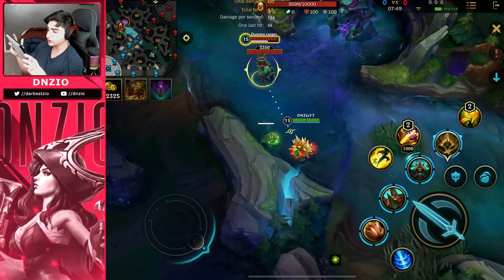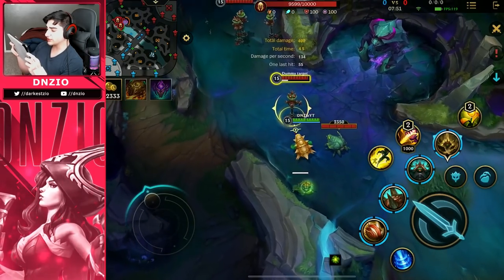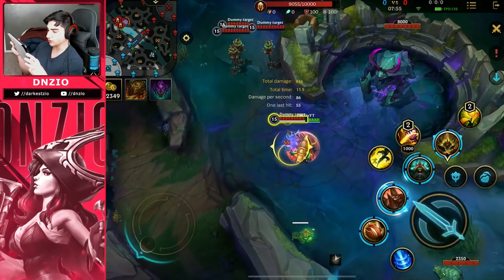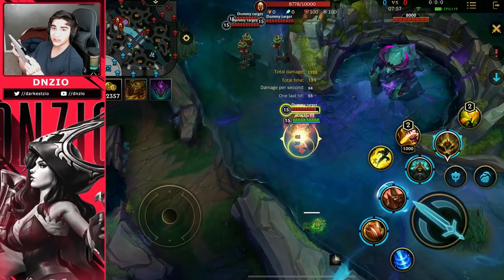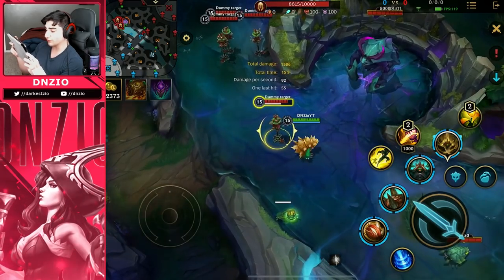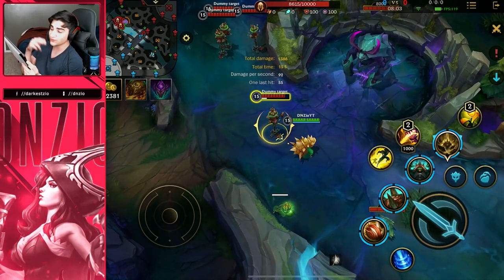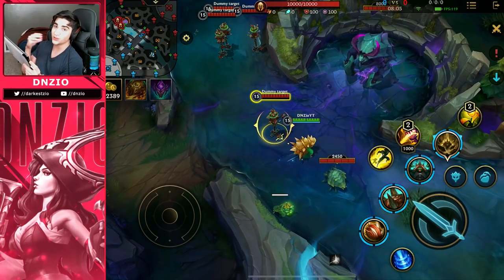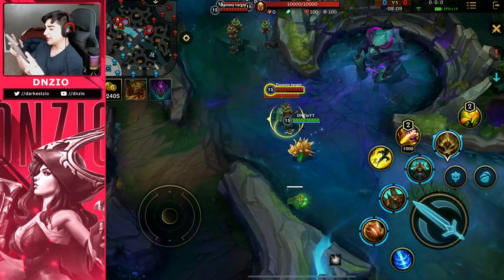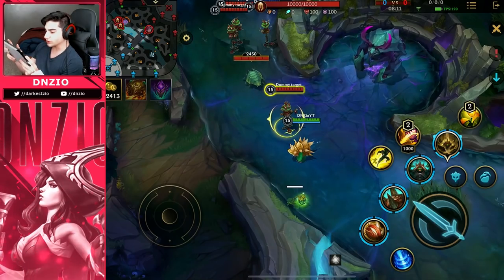Another simple combo: if you're already on someone, just taunt and use Skill 2. You get not only the bonus magic damage on your autos but also the attack speed from Skill 3. So Skill 2 gives you the extra damage and Skill 3 gives you the attack speed to do more damage. It's really good guys.